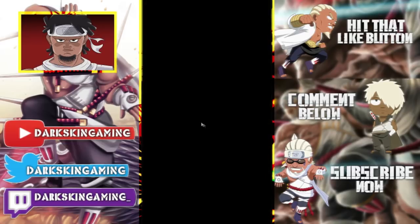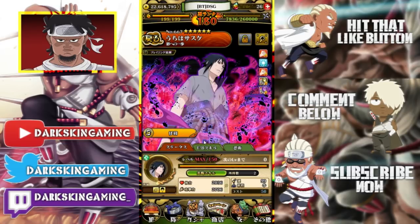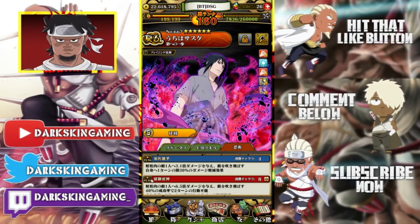His ultimate costs eight chakra: 6.5 times attack and skill damage to one enemy in range, 40% chance of mobilization for two turns, knocks them back for two turns, and reduces damage taken by 30%. Let's go ahead and watch that.